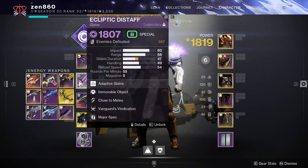For your Glaive, I recommend using Ecliptic Distaff since it's easily obtained this season — you get it from Shaxx or Zavala when you reach level 16. However, if you can't get this, any other close-to-melee Glaive is good. This perk is very strong on Glaives right now. Essentially, if you shoot your Glaive Projectile, you get a huge increase to your melee damage. If you don't have a close-to-melee Glaive, that's fine — any other Glaive will work perfectly well.